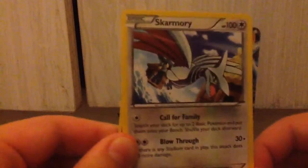Just to recap, the highlights of this blister pack opening: the Regirock holo that comes in the front, the Skarmory, the Thundurus EX — which I'm still extremely surprised about — and the Dragonite. That was an amazing opening. I'm really happy about that Thundurus EX, and I'm definitely putting that in my special binder.